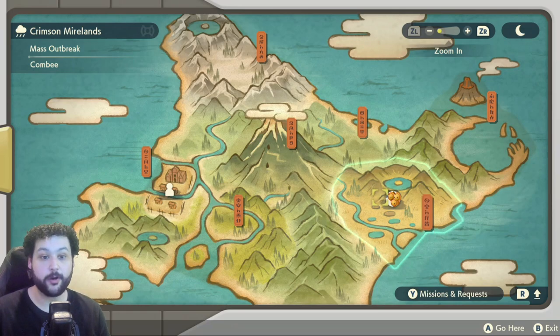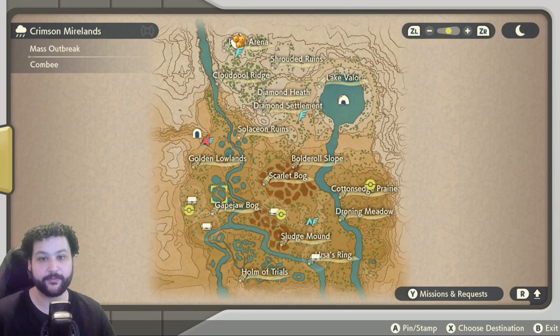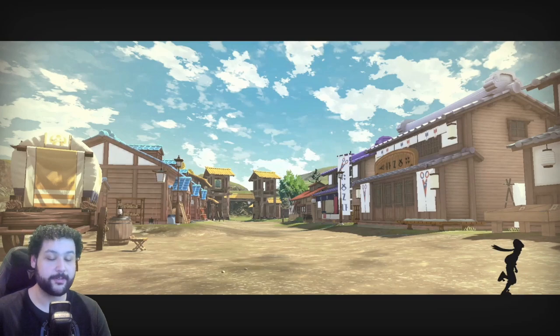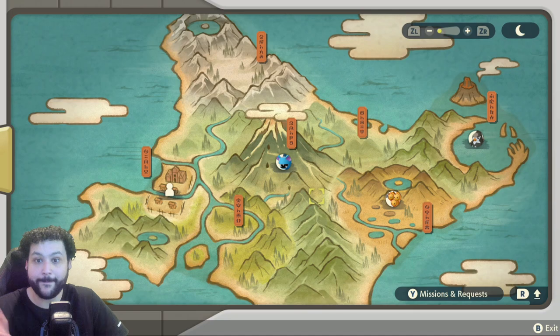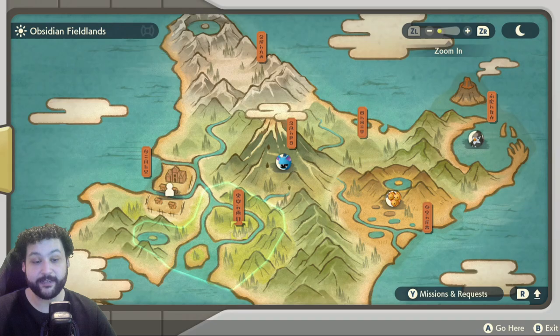Lastly, do Mass Outbreaks. If there's a Combee Mass Outbreak, go there, throw Pokéballs, catch them, defeat them — whatever you need for their research — and get them to Level 10. Mass Outbreaks appear on the map and are also an excellent way to shiny hunt. If there's no Pokémon you want to research in a current outbreak, go back to the village and refresh it. This is especially great for baby Pokémon since they're hard to spawn. Five Pokémon can spawn at once, which is rare but really powerful. I recommend using Mass Outbreaks throughout the entire game once you unlock them.